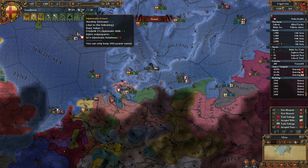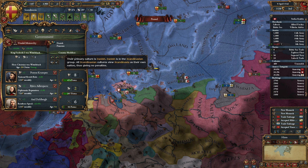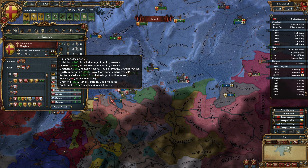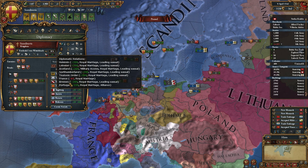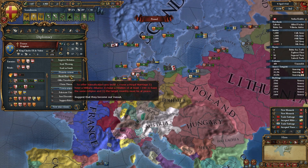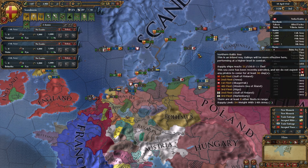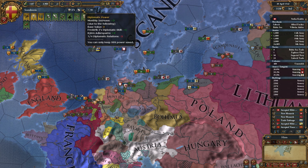Holy crap, we're only getting plus 2 from diplomatic power? Okay, who can we drop? The problem is when we release a lot of vassals — that's the real issue here. France — yeah, let's drop France. We are the papal controller, so we can lose it without taking a stability hit. So let's break royal marriages. Sorry, France, but I can't afford you. Alright, now we're making plus 3 at least, and hopefully these will finish in a reasonable amount of time so we can get more diplomatic power.